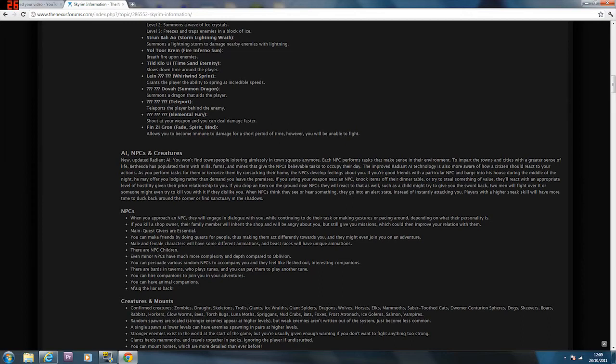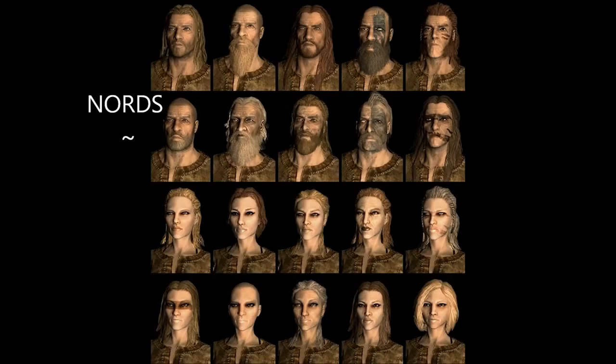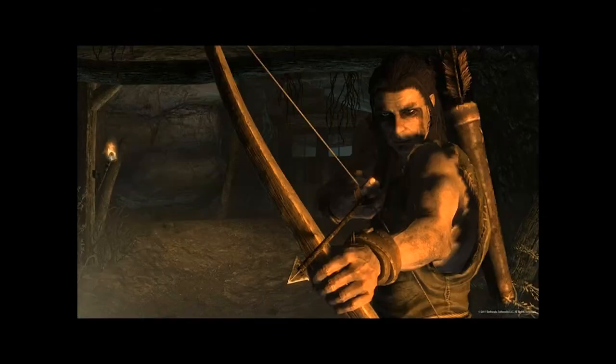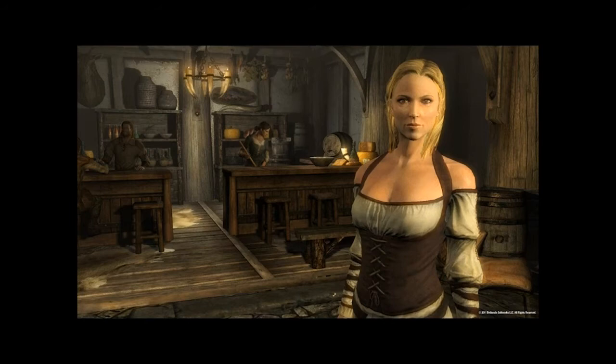When you approach an NPC, they'll engage in dialogue while continuing to do their task, or make gestures and pace around depending on their personality. If you kill a shop owner, their family member will inherit the shop and be angry at you but will still give you missions, which can then improve your relationship with them. Main quest givers are essential, so I'm guessing you can't kill them — like in Oblivion, where certain NPCs had a crown over them and couldn't be killed.